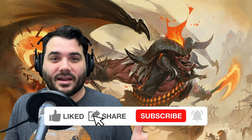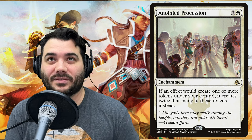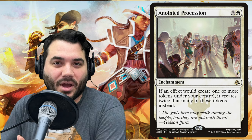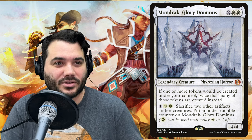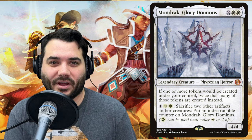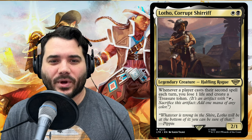Now for everybody's favorite part — our additions and subtractions for the budget upgrade. This deck makes a ton of artifact and creature tokens, so ideally we'd add a token doubler. However, Anointed Procession and Mondrak have skyrocketed in price — Mondrak went from about $20 to about $40 — which would blow our entire $50 budget. So we're not including one, but if you have one, definitely put it in.